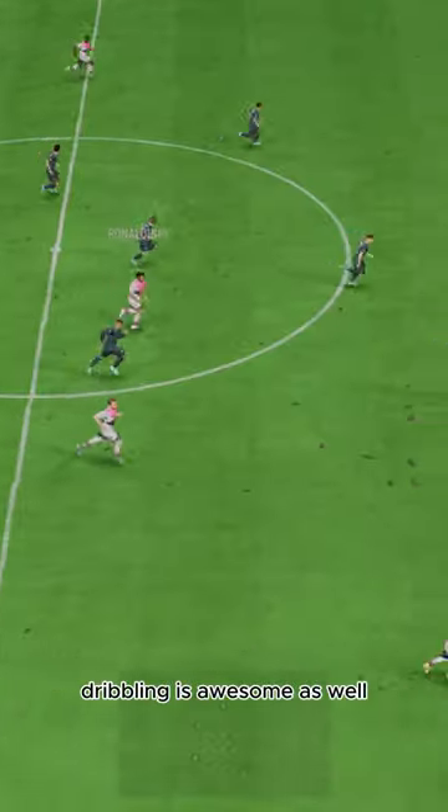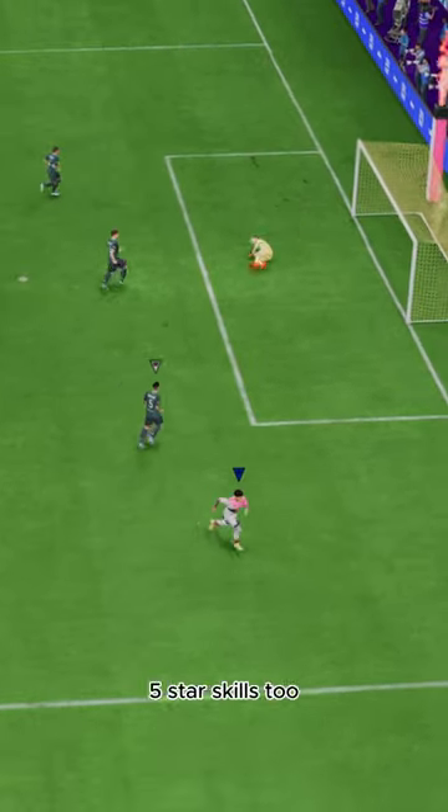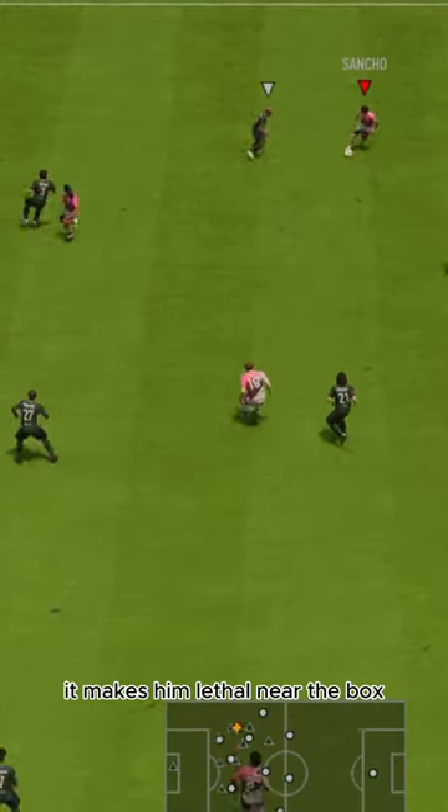Dribbling is awesome as well. Unique body type feels good, and he's got max agility, balance, and dribbling. Five-star skills too — feels so quick with the dribbling, it makes him lethal near the box.